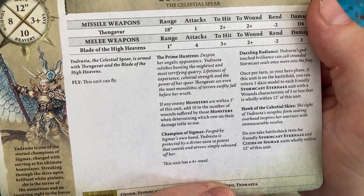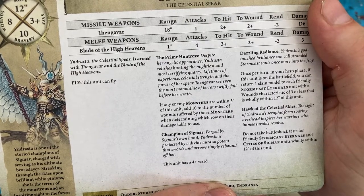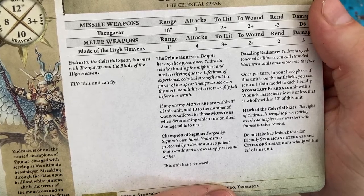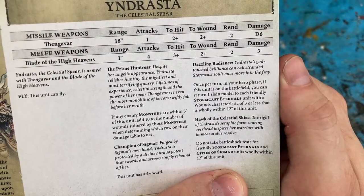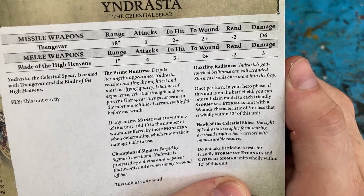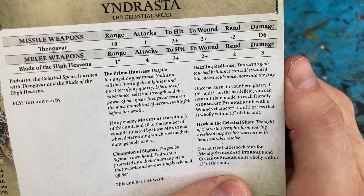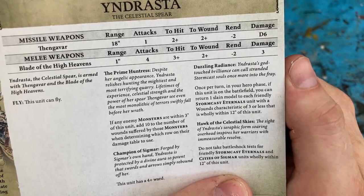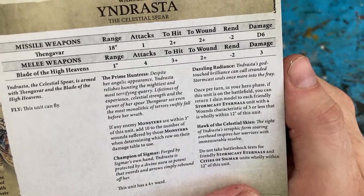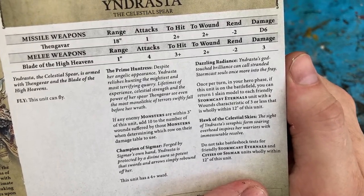Champion Sigmar. Forged by Sigmar's own hand, Yndrasta is protected by a divine aura so potent that swords and arrows simply rebound off her. This unit has a 4 plus ward. Dazzling Radiance — Yndrasta's god-touched brilliance can call stranded Stormcast souls once more into the fray. Once per turn in your hero phase, if this unit is on the battlefield, you can return one slain model to each friendly Stormcast Eternals unit with a wounds characteristic of 3 or less that is wholly within 12 inches of this unit.